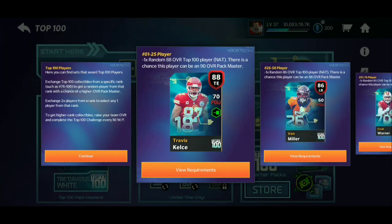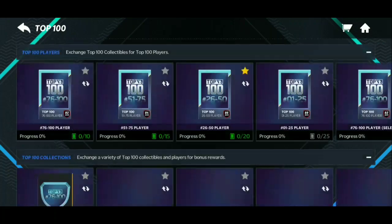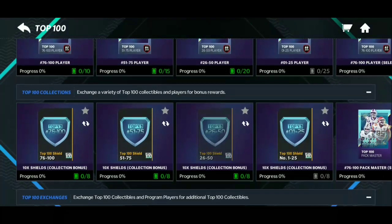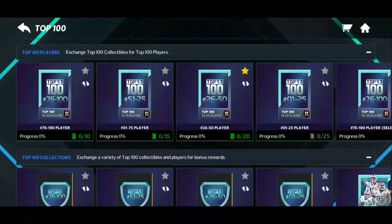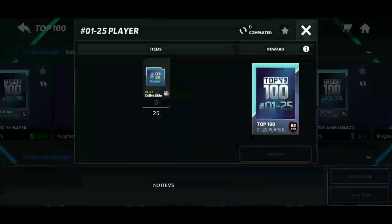You've got to collect badges to get the 88 overalls, then trade those in for the 90 overall master, which is pretty cool. It's in these sets — the Top 100 sets. You've got to complete the 88 overall ones, which covers players one through 25.